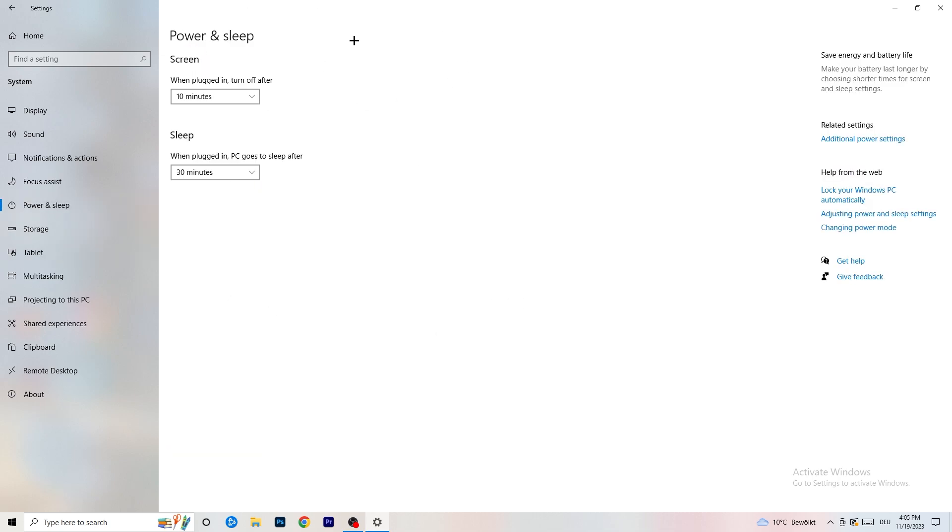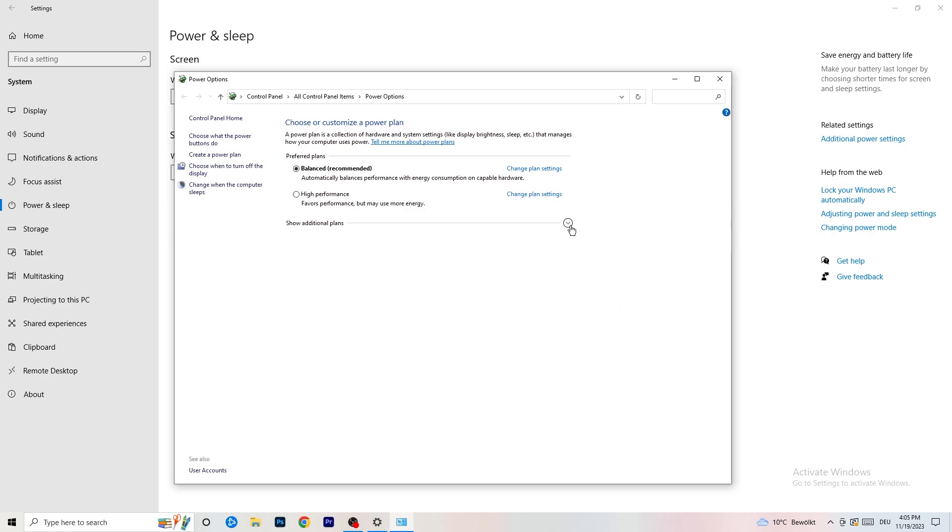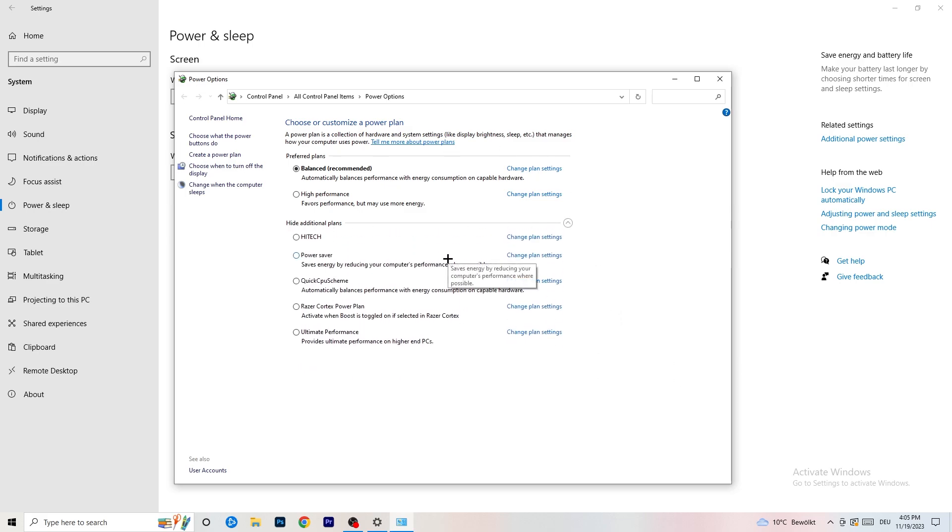Next, go to Power and Sleep, then click Additional Power Settings on the right-hand side. Click the small arrow to expand all power plans. For me, Balanced works best, but it varies by PC. Check Balanced, High Performance, and Power Saver individually to see which one gives you the best FPS. Take your time testing each one.